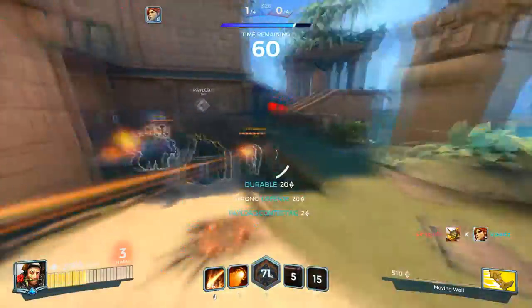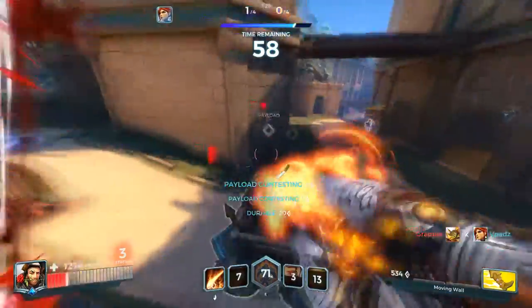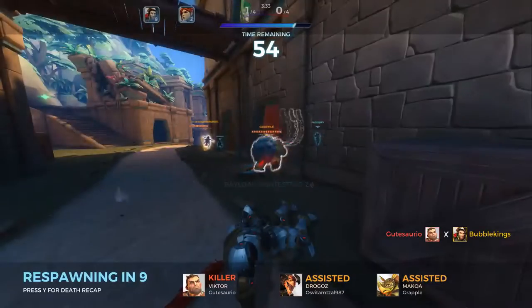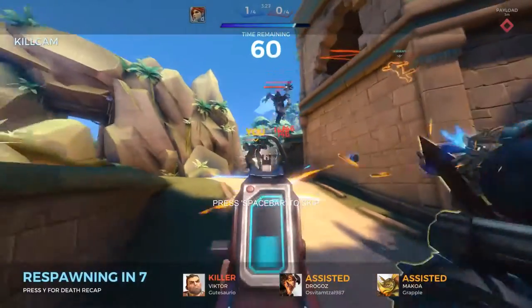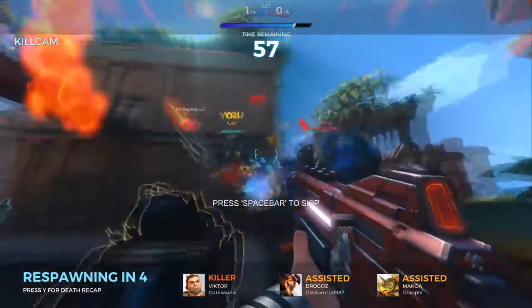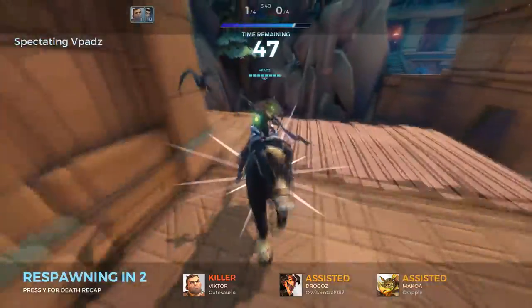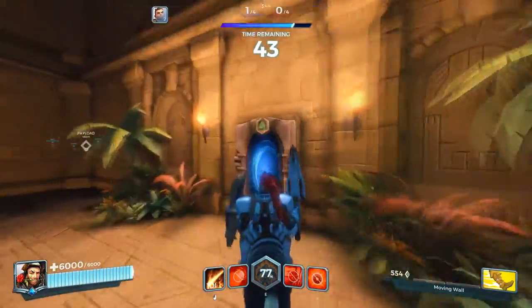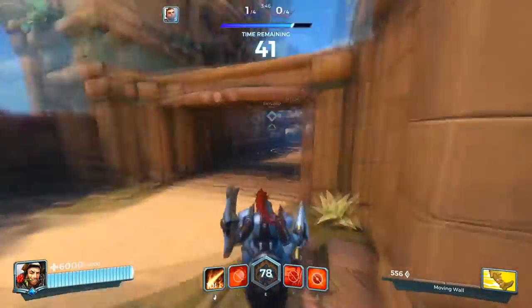We're gonna pull back — he's gonna start shooting into us. We're gonna charge through him for that shield and a bit of damage on him. Do it again. Now our shield's down, we're gonna try and take him out. We're in a bit of trouble here — there's a lot of people, too many people for us to deal with unfortunately. Well, we got the payload really really close here, so that's good. We just have to get this tiny last bit in.